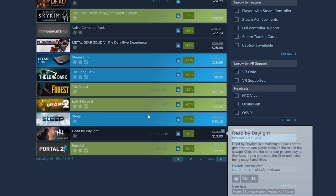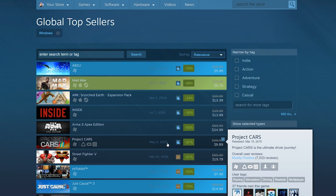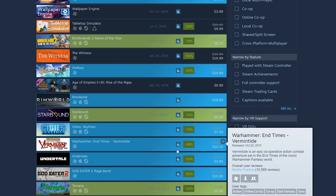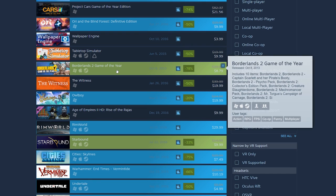Portal 2 is about $4. Borderlands 2 Game of the Year Edition is only $8. If you can get Borderlands: The Pre-Sequel for a good deal I'd suggest that as well. Borderlands 2 and The Pre-Sequel are my favorite Borderlands games — amazing especially in co-op, but even in single player you'll spend dozens of hours. It is such a fun shooter.